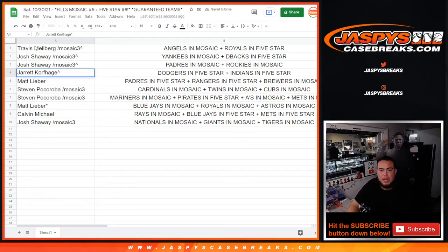Jared, you have the Dodgers in Five-Star and the Indians in Five-Star. Matt with the Padres in Five-Star, Rangers in Five-Star, Brewers in Mosaic. Steven with the Cardinals in Mosaic, Twins in Mosaic, Cubs in Mosaic, as well as the Mariners in Mosaic, Pirates in Five-Star, A's in Mosaic, and Mets in Mosaic. And Matt, you have the Blue Jays in Mosaic, Reds in Mosaic, and Astros in Mosaic.